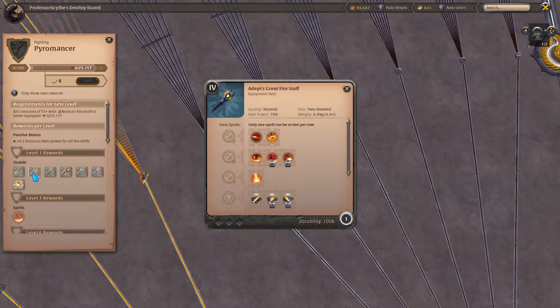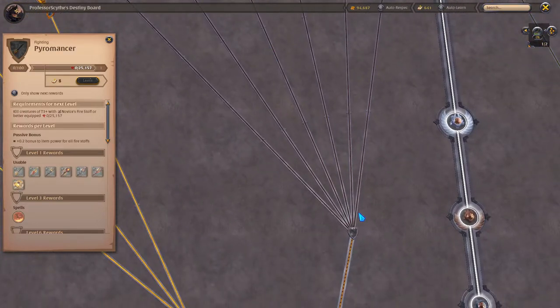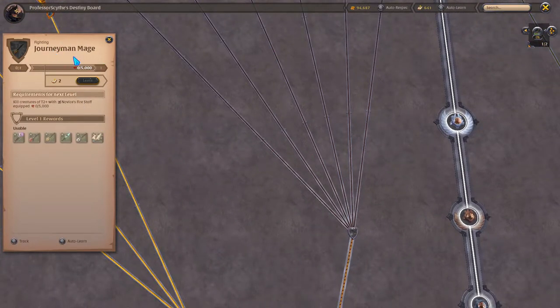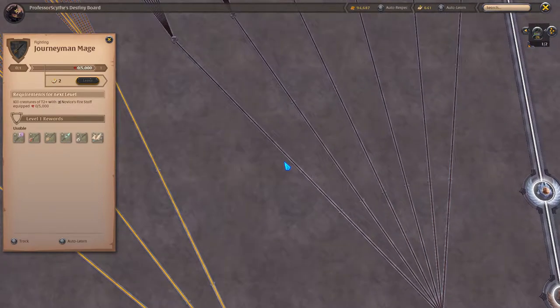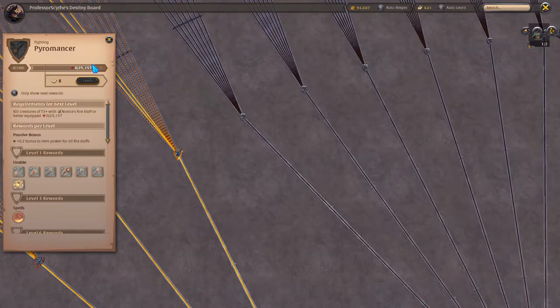There's two-handed and one-handed — it says main hand and slot. It shows you the item power, the quality, and all of the abilities. Now let's say we just got our journeyman mage done. We did our fire staff, we leveled it up, we got all the way up to this tab and we unlocked pyromancer at level one.